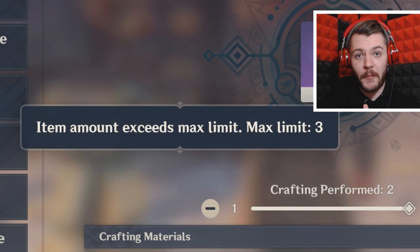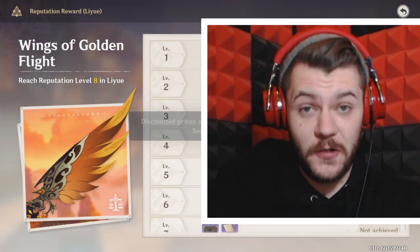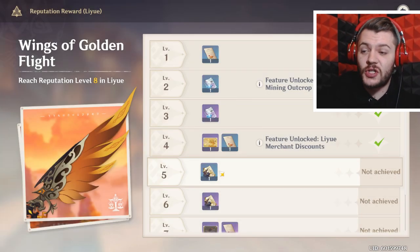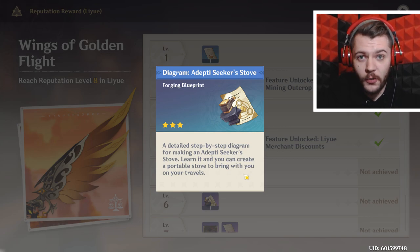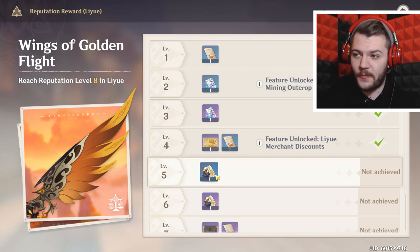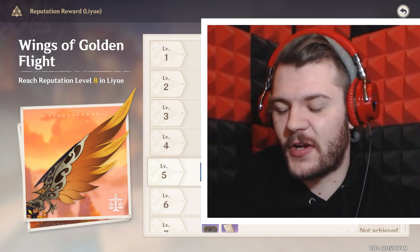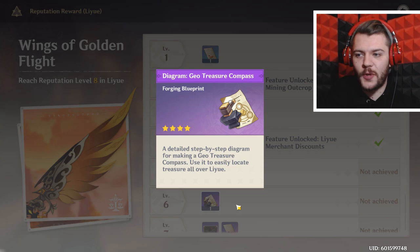Condensed resin is really useful - it converts your 40 resin into a chunk you can use in a domain later on. But remember it only doubles your rewards, it doesn't increase your odds for rarer items. If you can't spend your resin in time you can convert it, but you can only hold three at once. At level four you get merchant discounts. At level six you get the Adepti Seeker's Stove - you can cook on the go, put down a stove anywhere. At level seven there's also the Geo Treasure Compass, which helps you find more treasure chests.